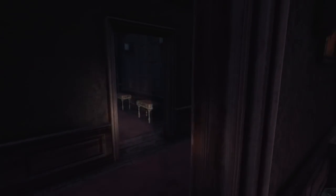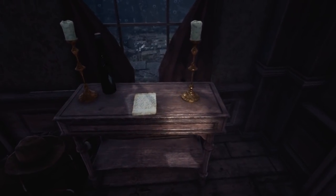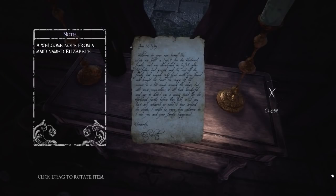So it's just left-click for the doors. I guess some are gonna be locked, some aren't. What do we got here? I guess this is the first item — it's a note.